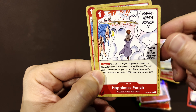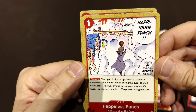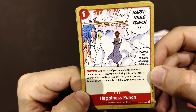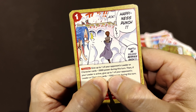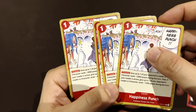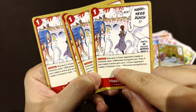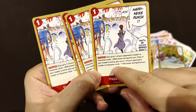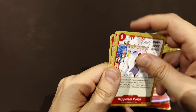Nami's card — she's taking a bath and these guys are looking at her. Give up to one of your opponent's leader or characters minus two thousand during this turn. Then if your leader is active, give up to one of your opponent's leader cards minus one thousand as well. Since Vivi is always active because she doesn't attack, this is a group defense card — minus two to one and minus one to another. Very good, completely destroys the opponent's strategy.